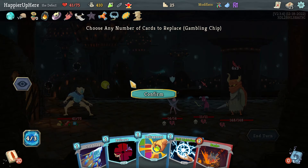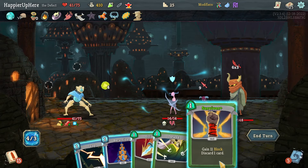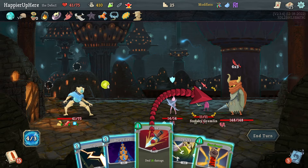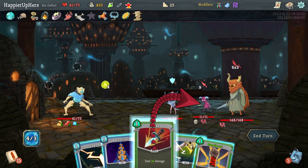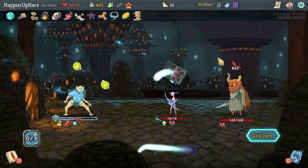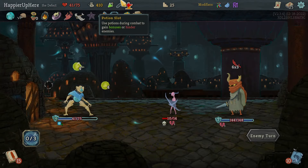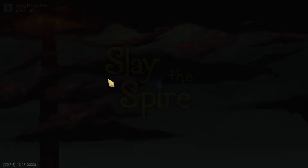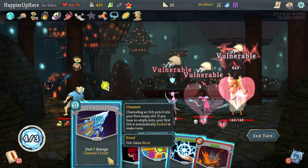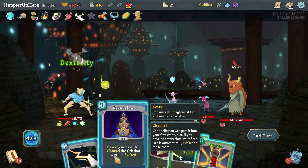Gremlin Leader — attacking me and I don't have a lot of block on turn one. Let me get rid of all of them and hope I draw some defensive cards. I got Survivor and Defend — that's 16 with the Dex buff, which won't be enough, but I also need to kill the first one which I can with Strike. Let's do Strike, Zap, Defend, and Survivor. I completely messed up — I thought I had already drunk the Dex Potion but I hadn't, so let me drink it first.